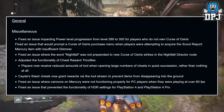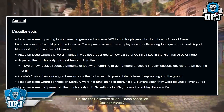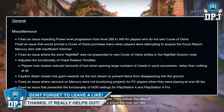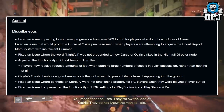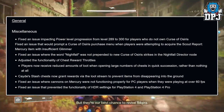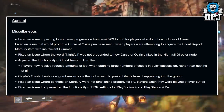Adjusted the functionality of chest reward throttles: players now receive reduced amounts of loot when opening large numbers of chests in quick succession, rather than nothing at all. Cayde stash chests now grant rewards via the loot stream to prevent items from disappearing into the ground. I opened so many Cayde chests and got nothing — I hated farming chests just to open one and get absolutely nothing.